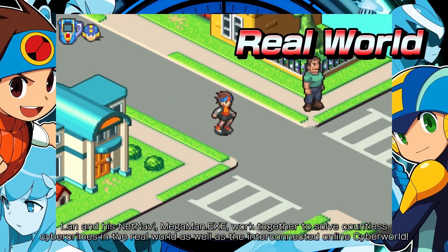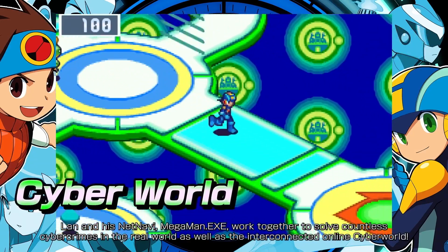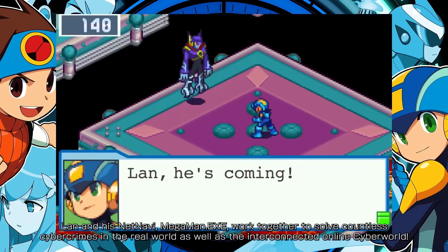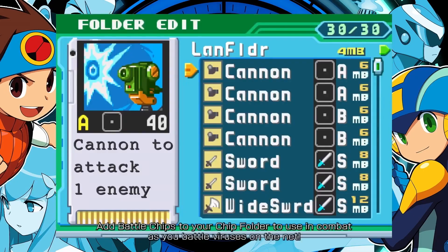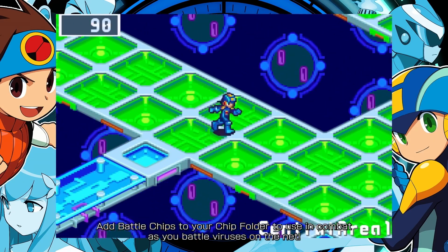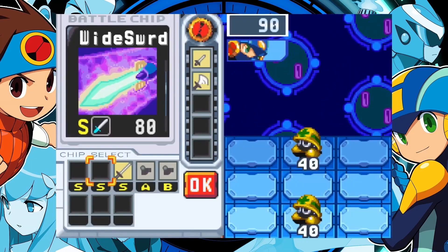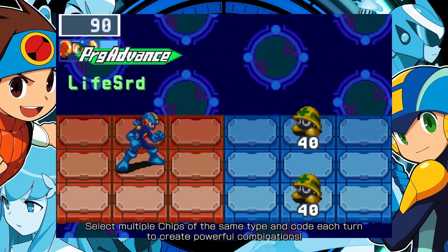Lan and his net navi MegaMan.EXE work together to solve countless cybercrimes in the real world, as well as the interconnected online cyber world. Add battle chips to your chip folder to use in combat as you battle viruses on the net. Select multiple chips of the same type and code each turn to create powerful combinations.